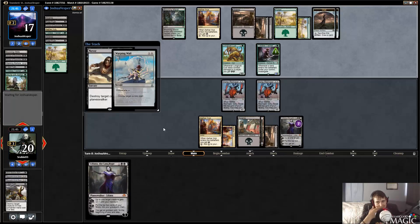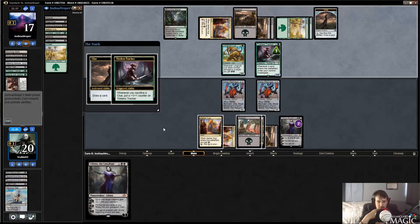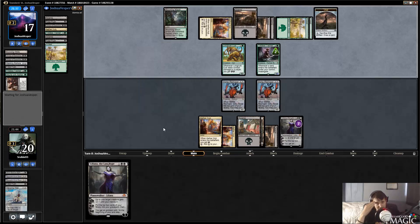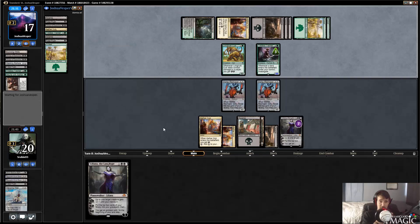Warping Whelk is working out this time. They're going to try clues — they've got to find a Fatal Push or a Grasp here, and even then they're kind of just praying. They're kind of just praying for land plus Fatal Push or Grasp at this point because Liliana's ultimate has to win this game, especially when I have a backup Liliana.